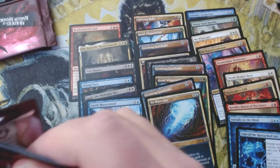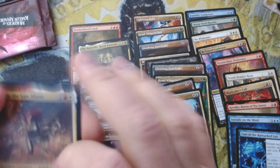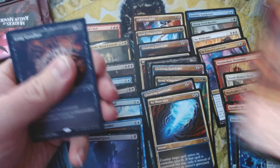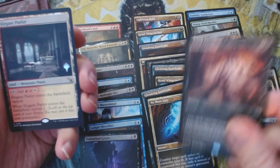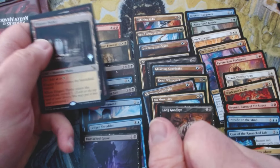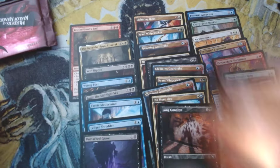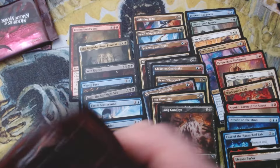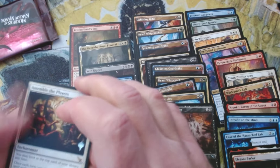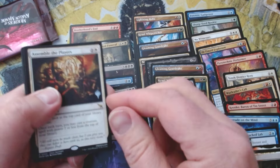We've got Atraxa, the Law Above, another Long Goodbye, and our first surveil land — surveil one lands, very nice. Got to remember not to show these codes on screen or people will cash them in without even giving a like or a comment.